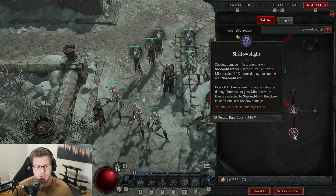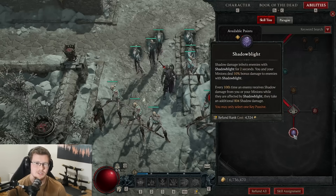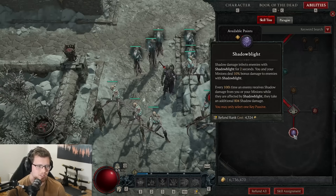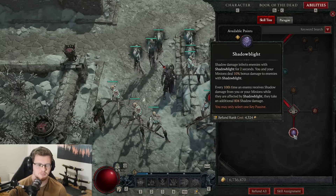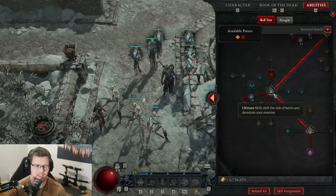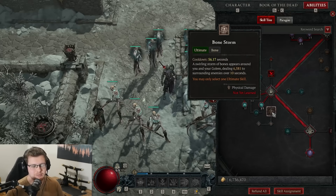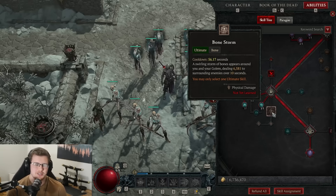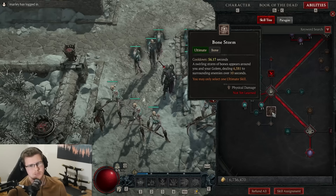For our key passive, we're going with Shadow Blight, of course, since we are doing shadow damage. This is really important and it stacks with a lot of aspects, giving us a chance for some huge damage. I honestly think this is the strongest key passive in the game overall. One thing I want to cover: we don't have an ultimate, and that is by design. I don't think any of the Necromancer ultimates are all that great. Bone Storm is probably the best ultimate to use, but it doesn't really fit our playstyle and I'd much rather save those points and put them somewhere else.